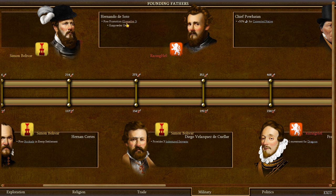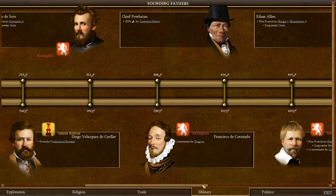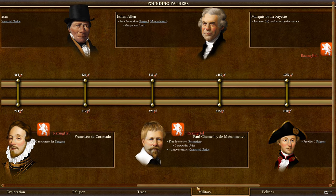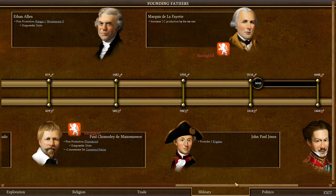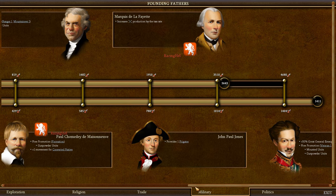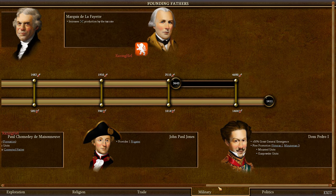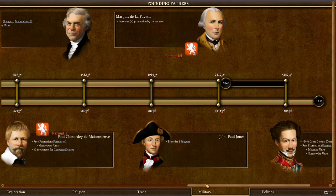In the Military branch there are some important ones to get. I got a founding father who gives gunpowder units the Grenadier 1 promotion, increasing attack against settlements. I chose Francisco de Coronado for plus one movement for dragoons — I think this is a very good selection. If your dragoons have three movement points instead of two, that makes them much more versatile covering the map. I also chose a French founding father who gives the Formation promotion for gunpowder units, which increases combat strength against mounted units.